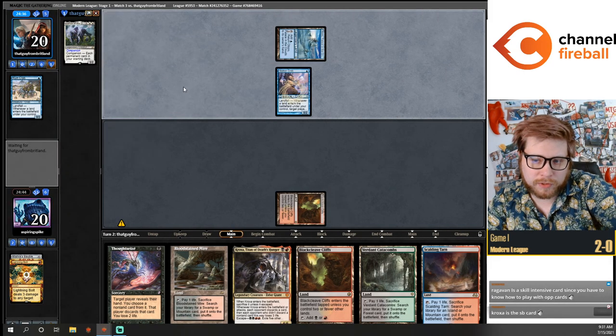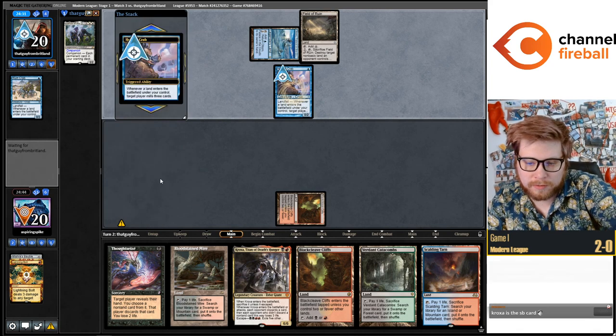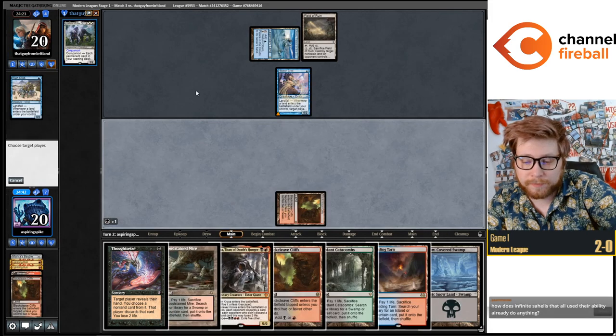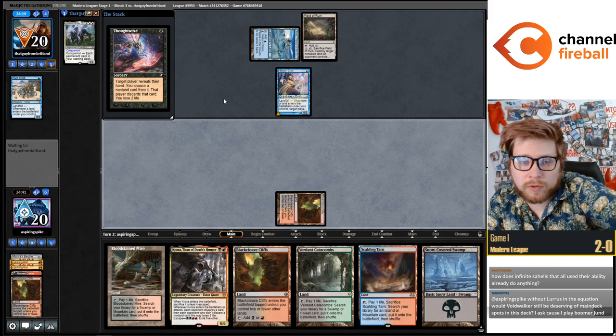They just drew a Surgical Extraction, they've got a second Crab, maybe no third land. Kroxa is pretty good against them although they've got Surgical in hand so they've got some game against it. I'm going to Thoughtseize because I don't want to Kroxa into the Surgical.